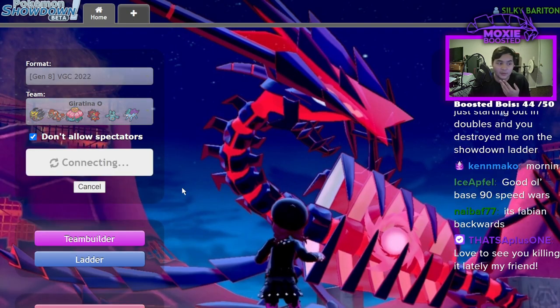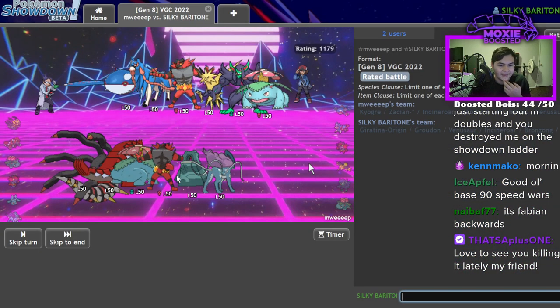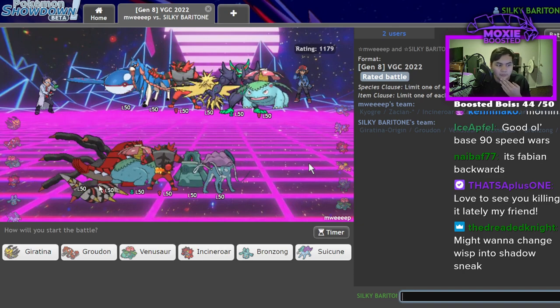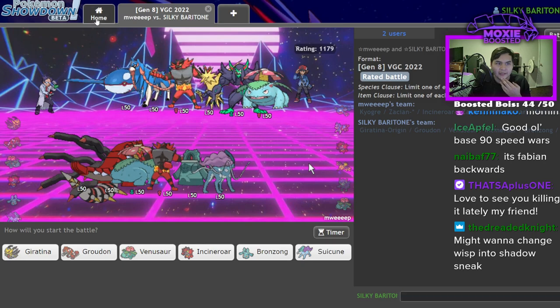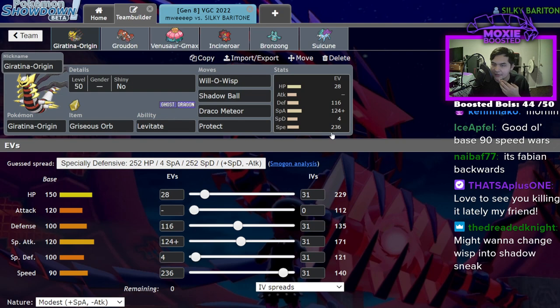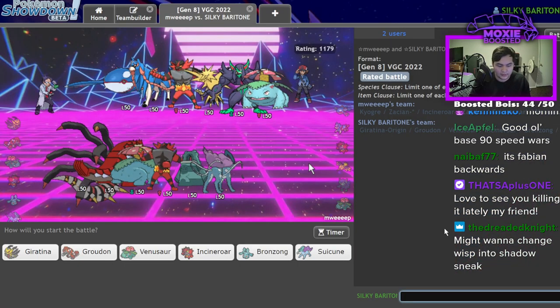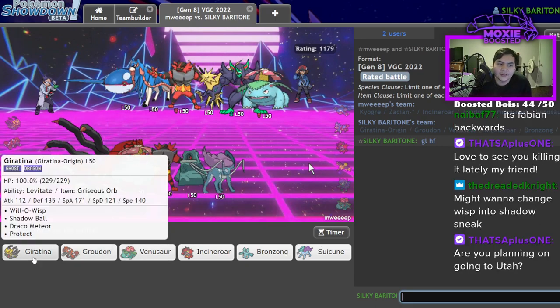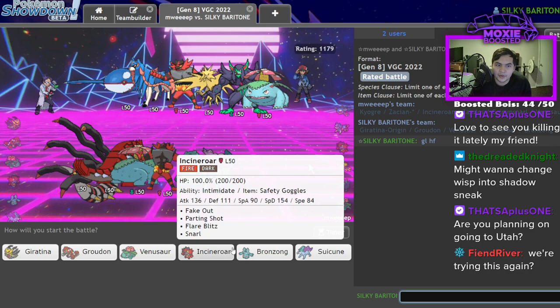This team sucks — I'm going to be honest, this seems pretty bad. I don't think I'd get much out of Shadow Sneak. If I want to one-shot Calyrex with Shadow Sneak, I probably don't anyway, and I'd have to change my nature to minus Defense or Special Defense. I don't think I like Giratina plus Groudon — I think it might be really bad.